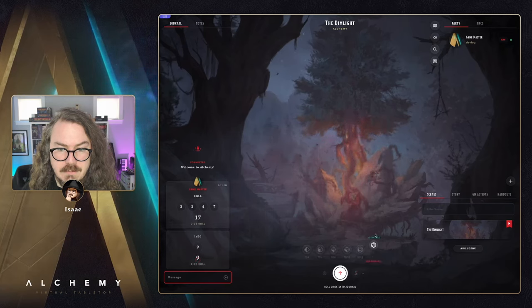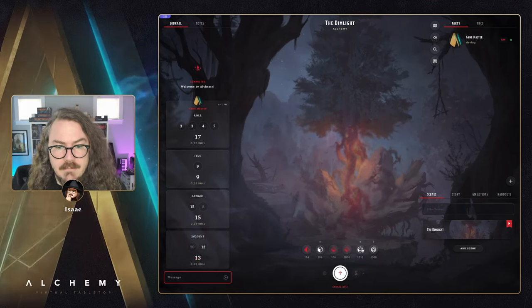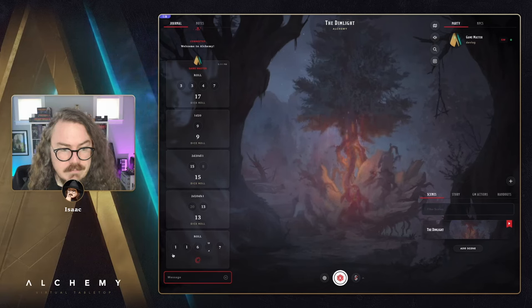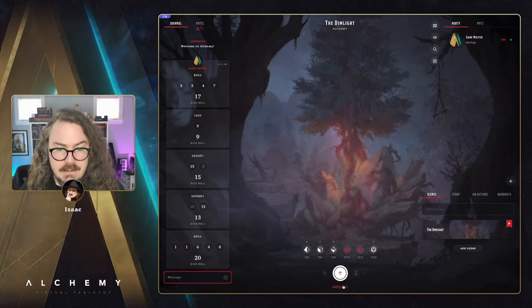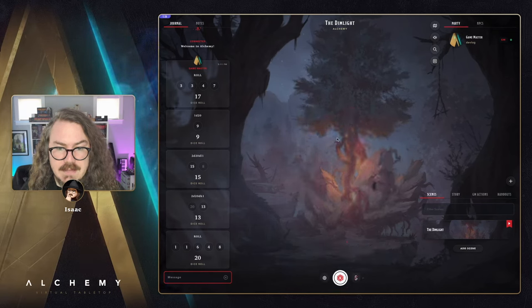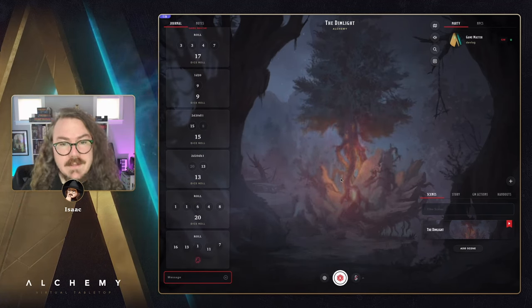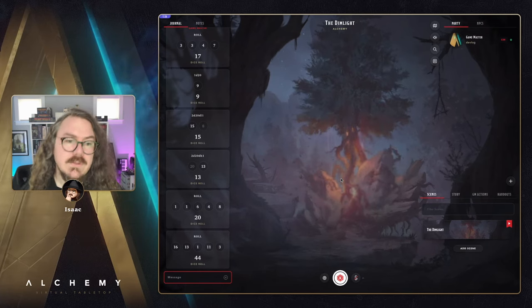You can roll a single roll including a d20 with advantage or disadvantage, and release shift to go right back to building that pool. You can add a d12 in there and get all those dice rolled at once. If you're building and want to cancel, you can click the cancel button at the bottom - that's new - or press escape, or click anywhere outside to dismiss it and start all over.